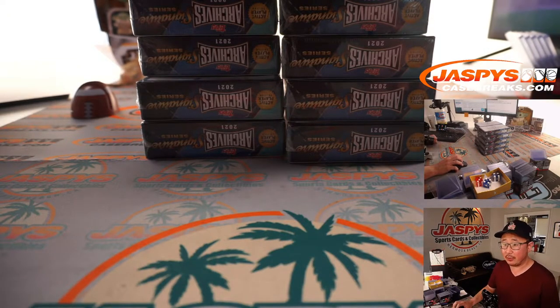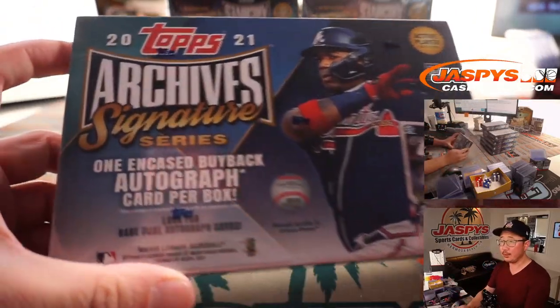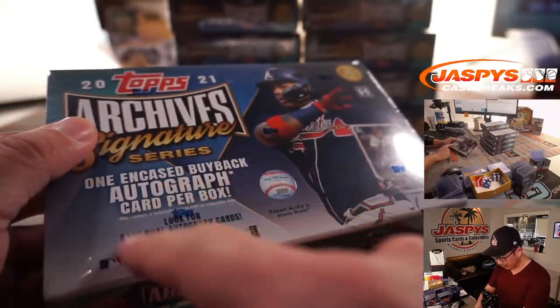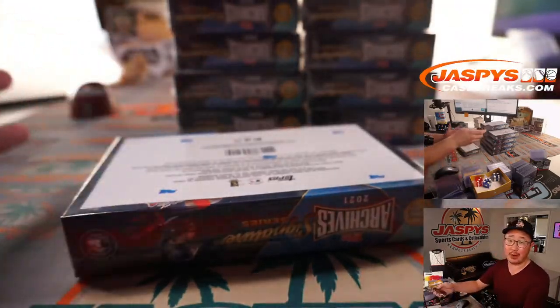Alright, welcome back folks. No trades. So that list you saw on the previous screen remains the same. Let's start popping these open, let's see what we got. One encased buyback autograph per box. There could be rare dual autograph cards. Let's see if we can find those — they're active player edition. That'll be a randomizer, of course.